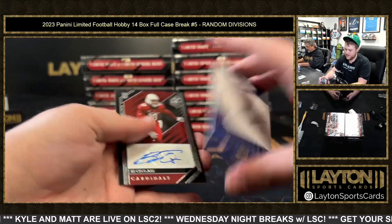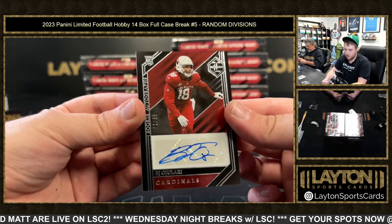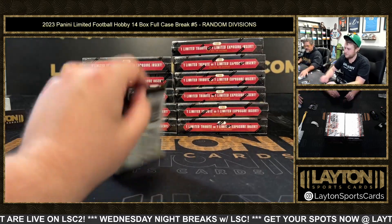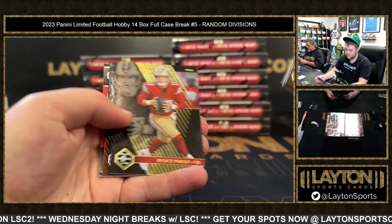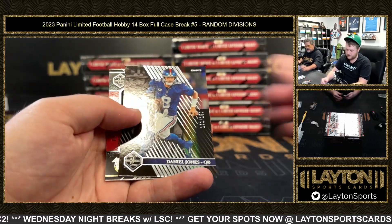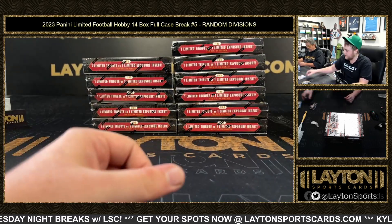Saquon on the short print and BJ Ojolari to 99, NFC West. Two — Daniel Jones to 150 and a Bijan to 200 as well, nice.